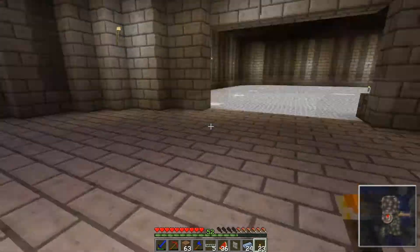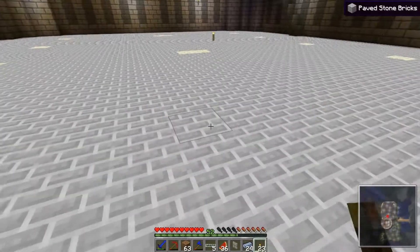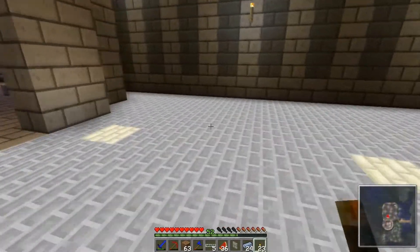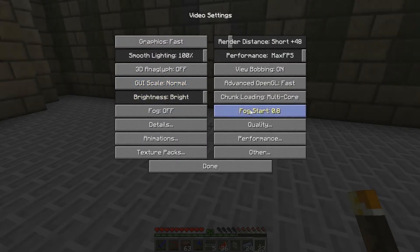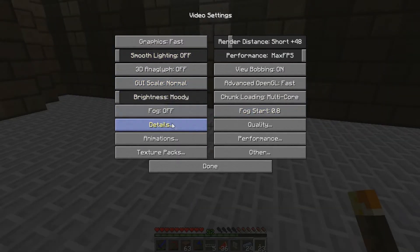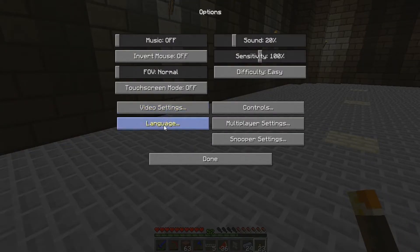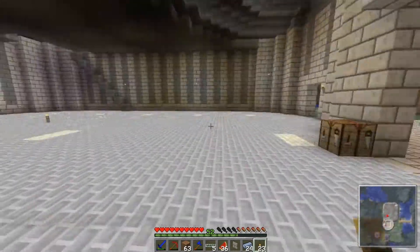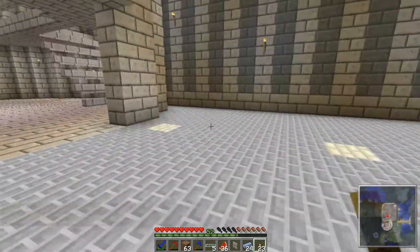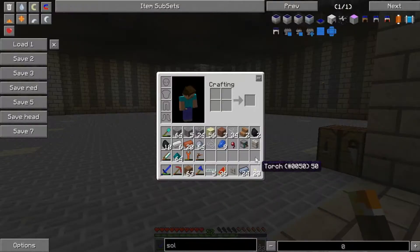Whilst that's smelting, I've got to show you inside here. I've got this flooring down, and I've realised the reason it looks so bright is because it doesn't have any kind of shading on it. If I check in my settings and turn the brightness - I'm on moody already - and smooth lighting all the way off, you can see it still doesn't change at all. The shaders don't work on it, so it's kind of difficult to tell when mobs are going to spawn.